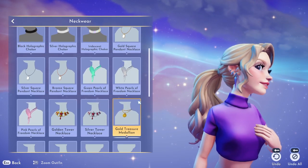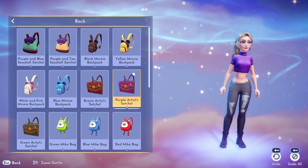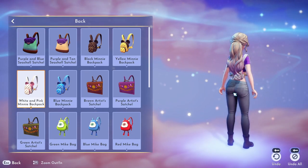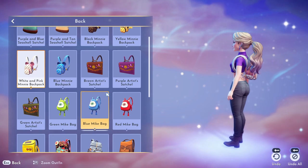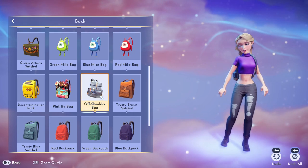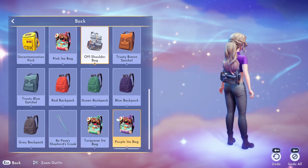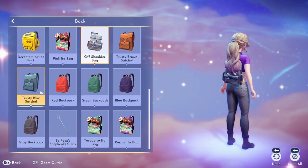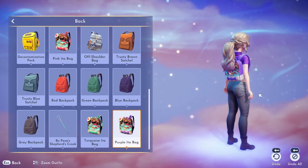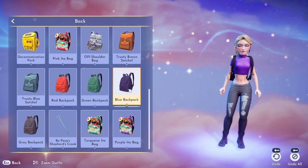For necklaces, unfortunately with this crop I could not layer — I was super sad because there's a cute medallion piece. But they do have scarves and necklaces. The backpacks are adorable — I had a really hard time picking one. I liked the white and pink mini one, Anna's purple artist satchel, and an off-the-shoulder style. But scrolling down there's a purple ice cream bag and I just had to have it — super cute, fits my color scheme, has some teal in it.